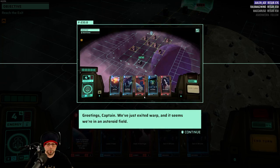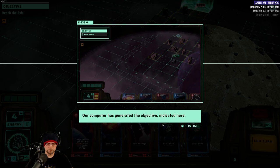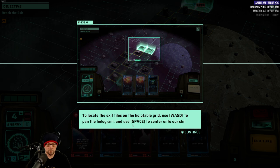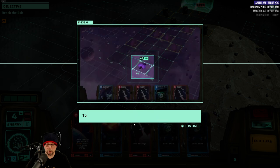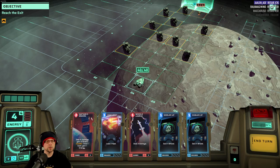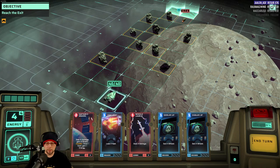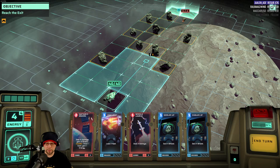We've just exited warp and it seems there's an asteroid field. Our computer has generated objectives, and navigation has calculated an exit trajectory highlighting on the holotable grid. Navigate these tiles to complete our objective — WASD to center the ship, click on the ship to move. This seems easy enough, nothing too crazy is going to happen.